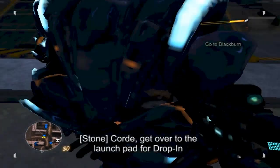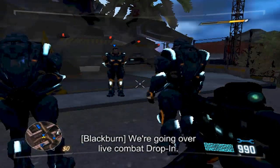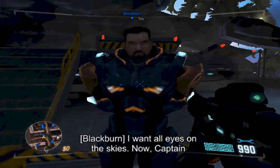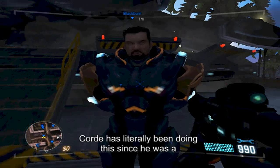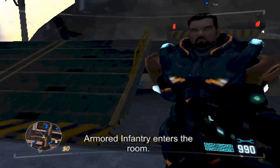Kord, get over to the launch pad. Kord, good man. We're going over live combat traffic. I want all eyes on the skies. Captain Kord has literally been doing this since he was a kid. Climb on board, Captain. Show him how the armored infantry enters the room.